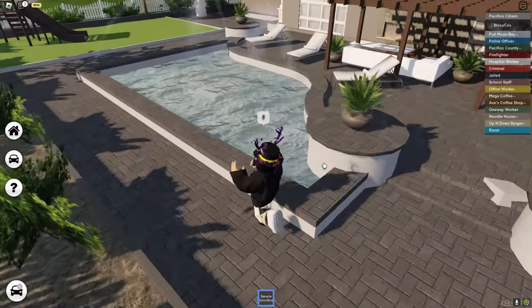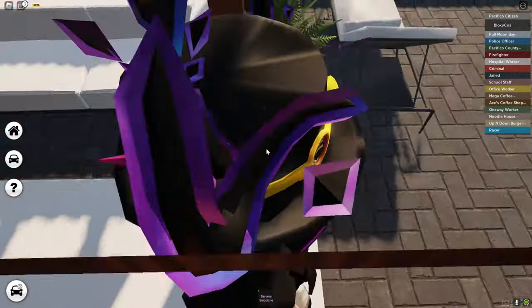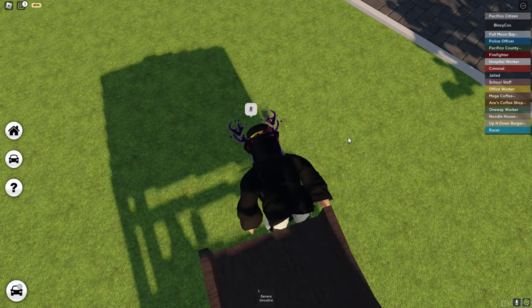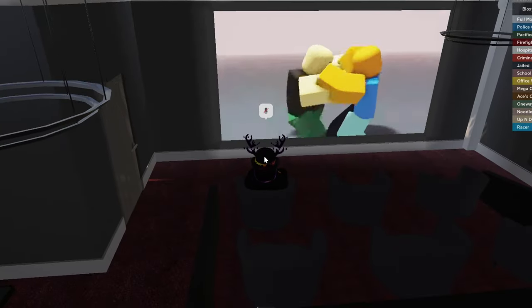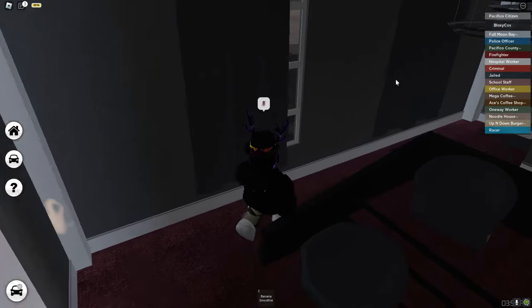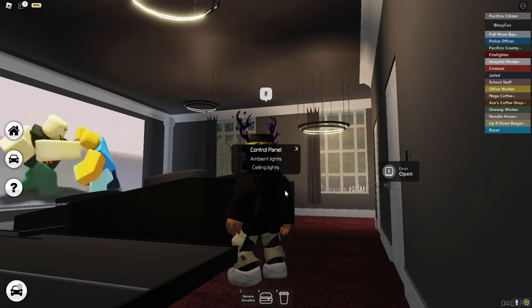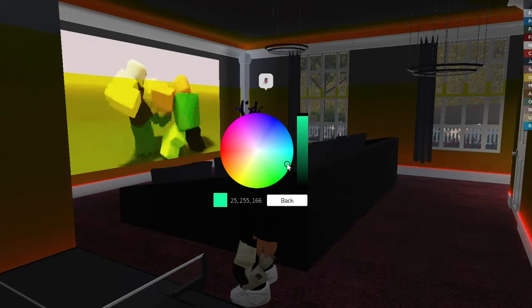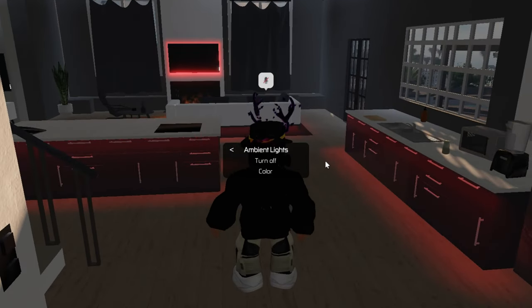Let's drink our banana smoothie while we check this out. Little pool over here, cozy with a fireplace. Let's go on a slide because I'm a literal kid — facepalm into the ground. Let's go back inside. What? A movie theater inside my house with an actual video playing — I was not expecting that, but that's pretty cool. Room control panel: ceiling lights, ambient lights. You can even see the color. And there are kitchen lights — put it on red and turn on. That is so cool.